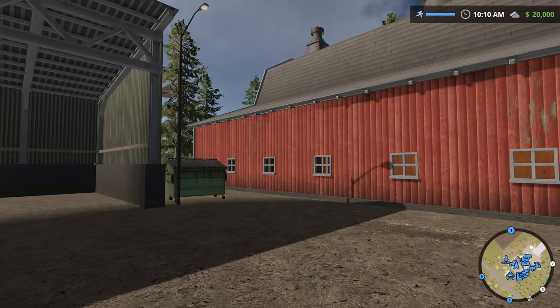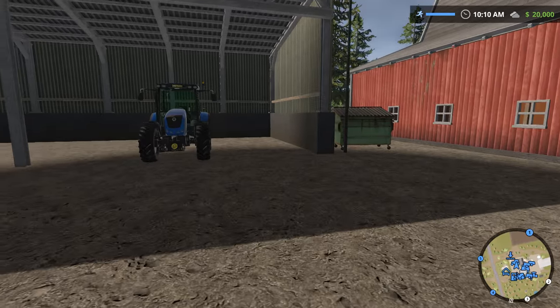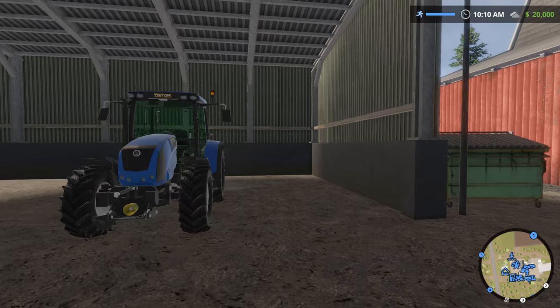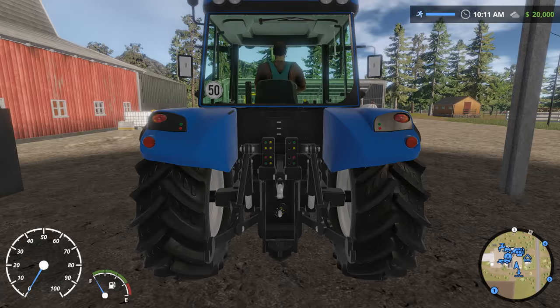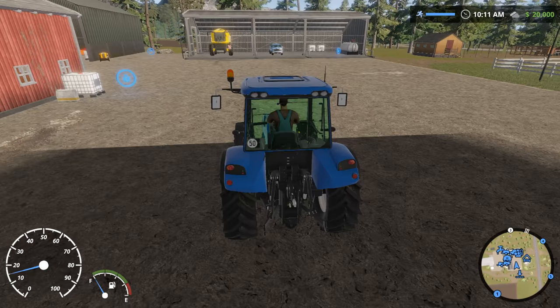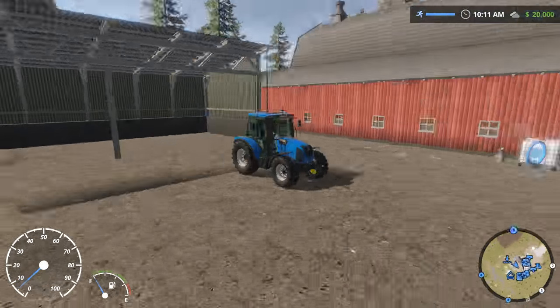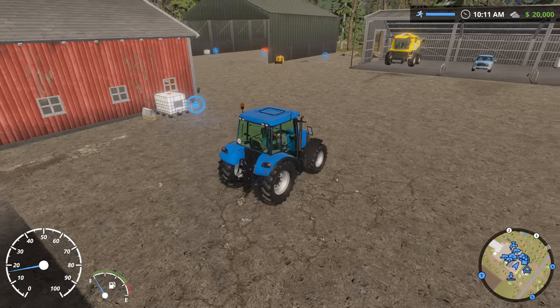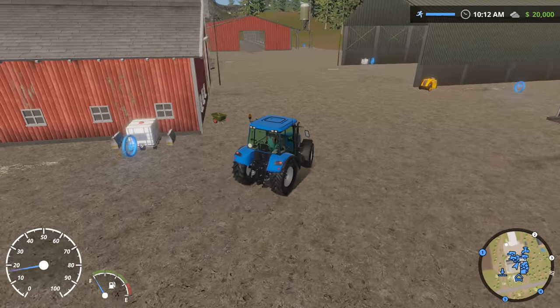Probably because of the game's console roots, there's this really severe pop-in with shadows and other textures, which looks pretty terrible. And this is even with all of the options pumped up all the way. There's no mouse sensitivity, so you use the mouse to control the camera, but there's no way of slowing it down or adjusting it at all, which is pretty terrible.